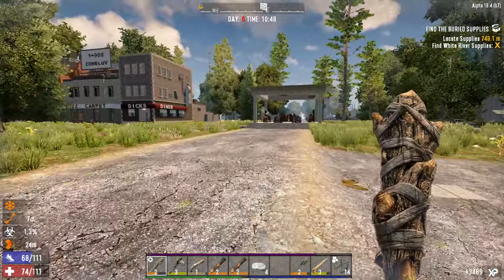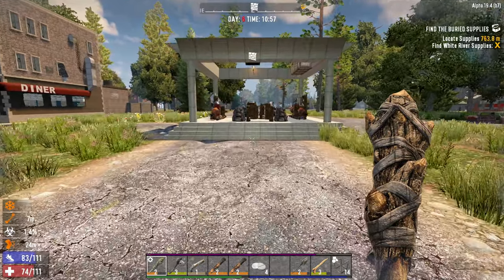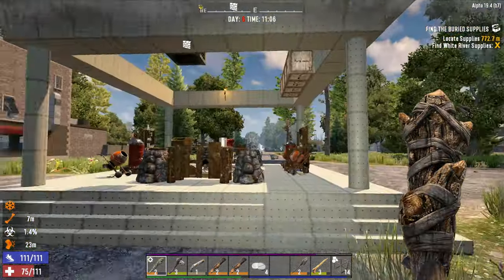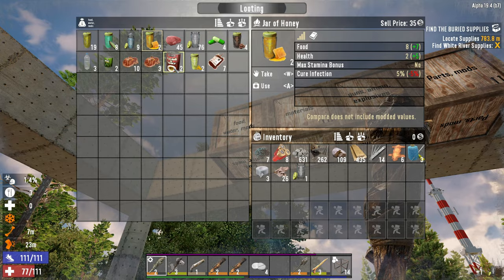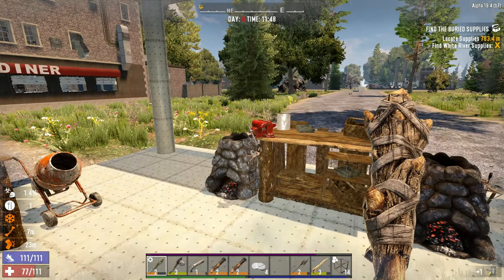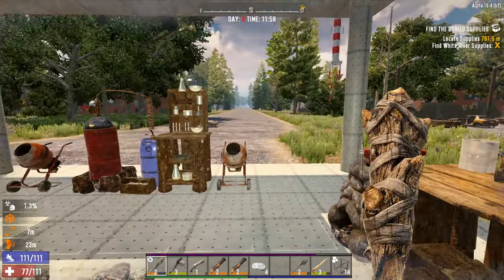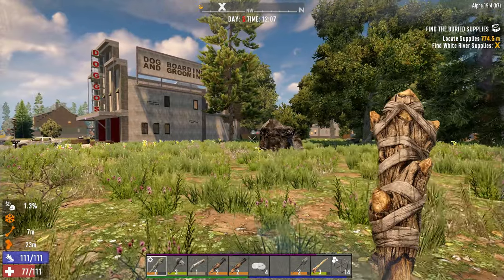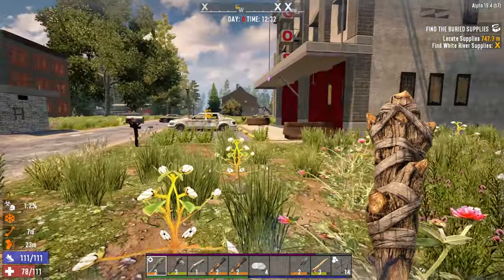Alright let's go heal up what we can. We can't do anything about the sprained leg other than not run on it. We can use a bandage and some honey to get all this cleaned up, but it looks like we don't actually have any bandages. We don't have a whole lot going for us yet. We're just gonna have to deal with that abrasion until we can find a bandage.